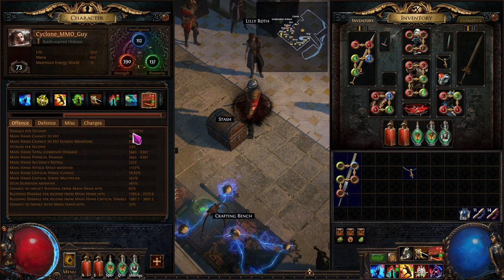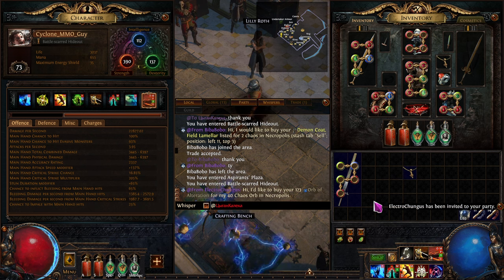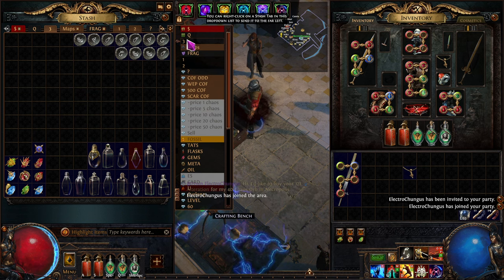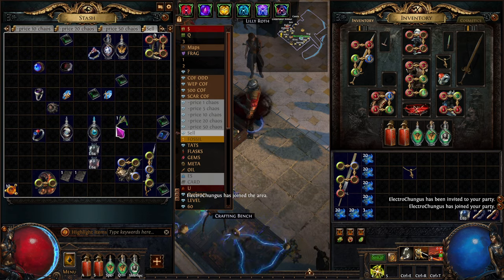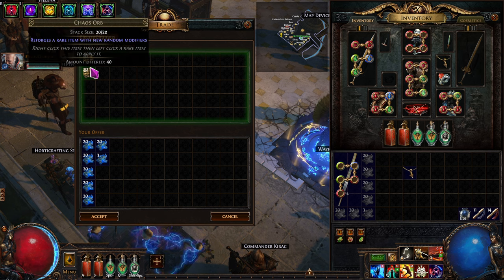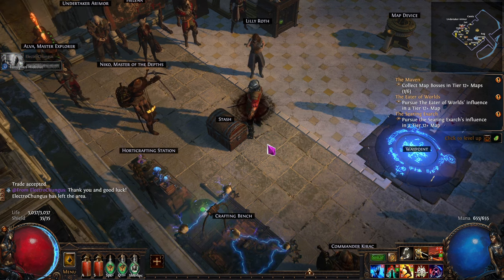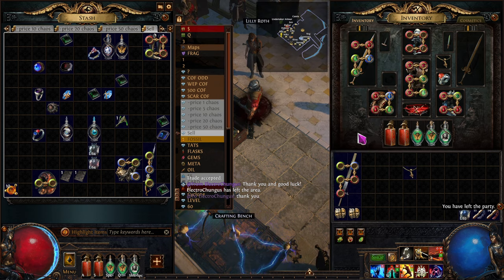Somebody wants our items — let's invite them. 123 for 40 chaos — let's see if he actually wants the deal. Yep, let's do it. You can shift-click to transfer them now in this league. 40 chaos and 123 items — perfect.